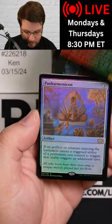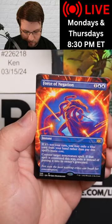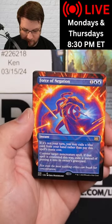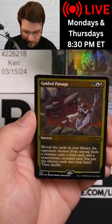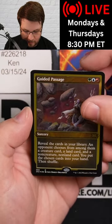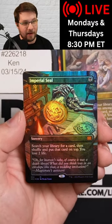Now to your rares and mythics, starting out with Panharmonicon. Moving on to — or no — Borderless Force of Negation. That's pretty sick. Now we have the etched one — Commander Masters was throwing me off, chat. We have an etched rare, Guided Passage, and a Borderless Foil Mythic, Imperial Seal.